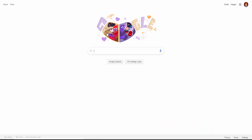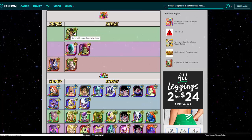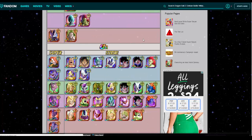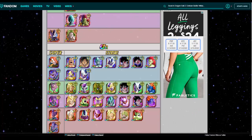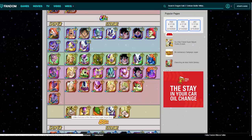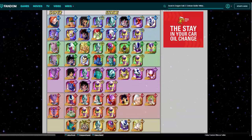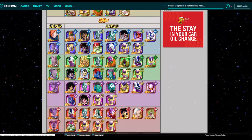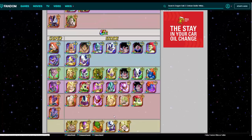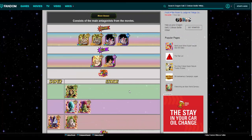On Movie Bosses you have LR TEQ Broly, LR Bojack, OG LR Broly - though he's a glass cannon - and LR Beerus. You could run TEQ Golden Frieza, STR Cooler - can't wait for him to come to global. Obviously the DBS Super Broly is a really good card. Also Raffle Broly, and your boy AGL Turles will be very useful here for sure.